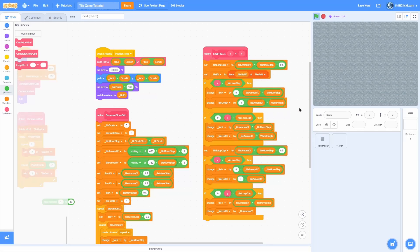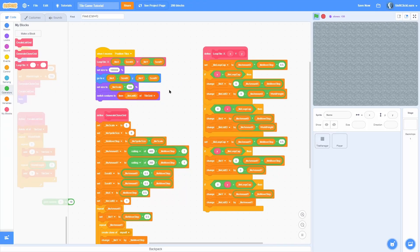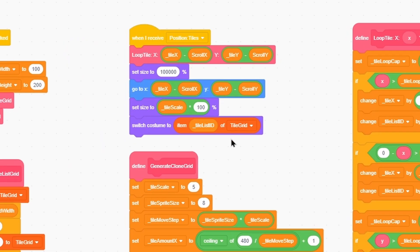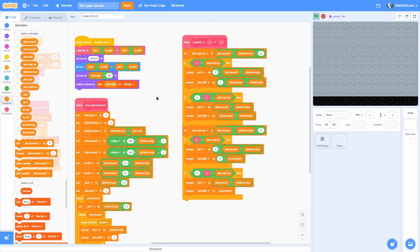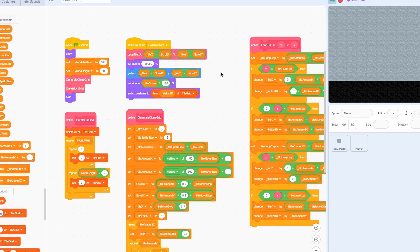I noticed seams where tiles seem to be switching visibly — not sure why. It turns out the tile_id variable is causing it. So I'll remove tile_id and switch costume directly to item tile_list_id of tile_grid. That removes the seam completely — it's seamless now with no flashing. This is the base of the whole system and how the game works. Hope you enjoyed the tutorial; drop a comment if you have questions, hit subscribe — this has been Nolan, I'm out.